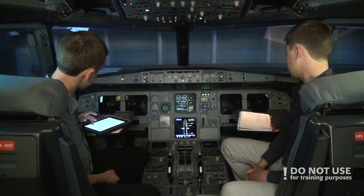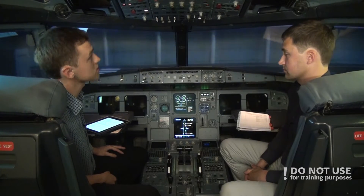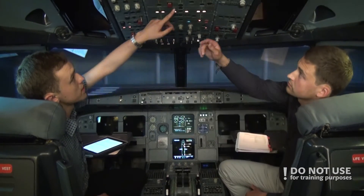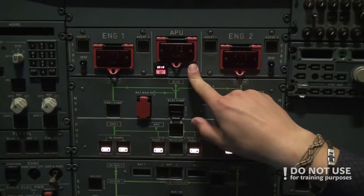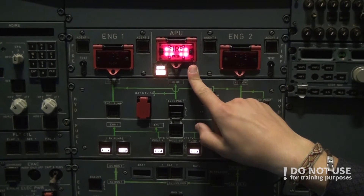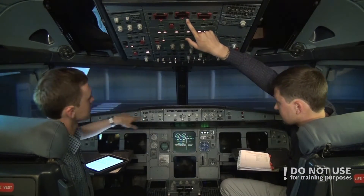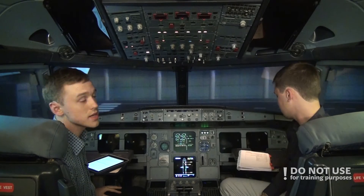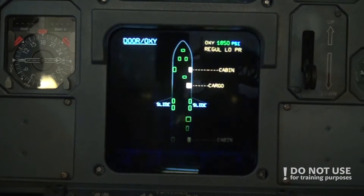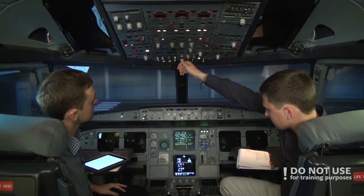After the electrical part, the first thing is to start the APU. Before starting the APU we check the fire warning — we press and hold the test button and check for fire warning, discharge, and the signal. It's good, so we can start the APU. We turn on the APU master switch, wait a moment, and click start.